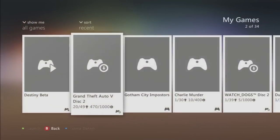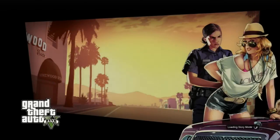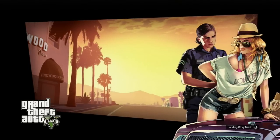Once you do that, you're gonna go and load up GTA 5. Then you're gonna wait, and once it starts loading up story mode, you should get a pop-up saying that you're signed out or that you don't have internet. Once you're on that screen, it's gonna click B.